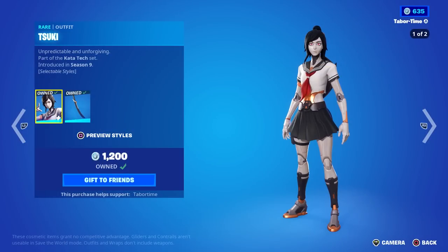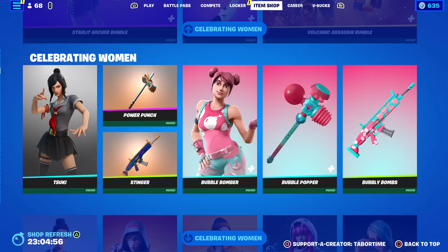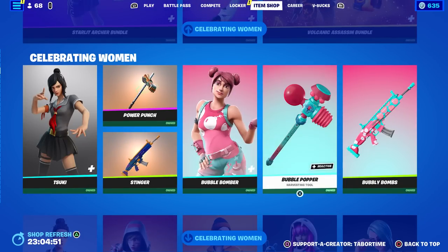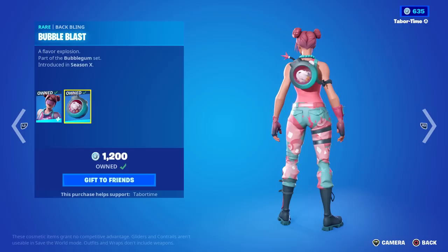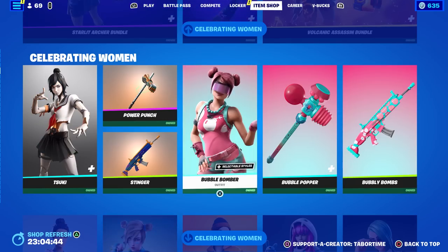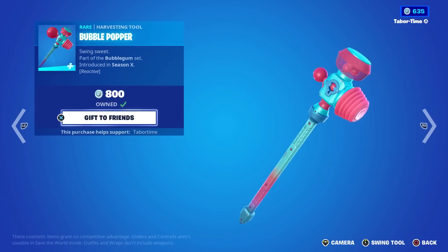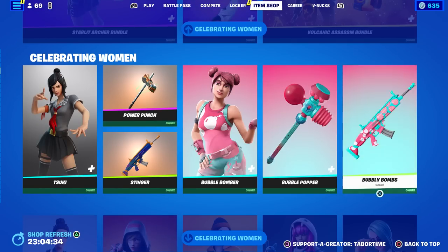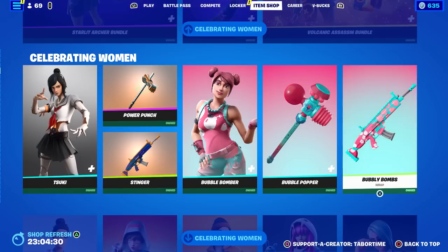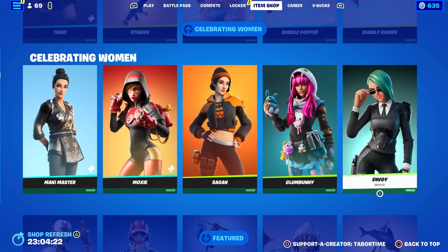Suki and Bubble Bomber are back. Suki has a creepy mannequin style and an amazing human style — I love that secondary style. Power Punch and Stinger go with the male counterpart. Bubble Bomber is pretty good — she has a visor you can put on and off. Her back bling is not reactive, just a bunch of gumballs, but the Bubble Popper pickaxe is reactive — it blows up a bubble and pops it after about three seconds. The Bubbly Bombs wrap is just okay for 300 V-Bucks.